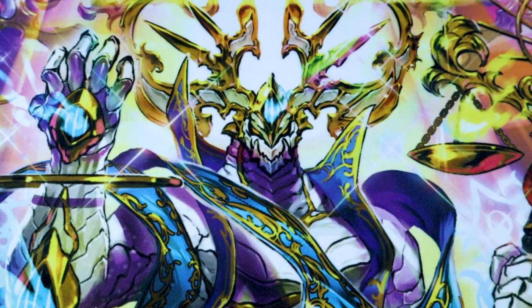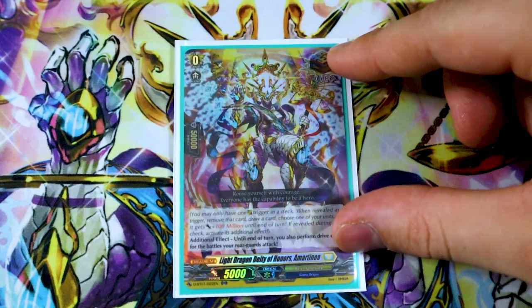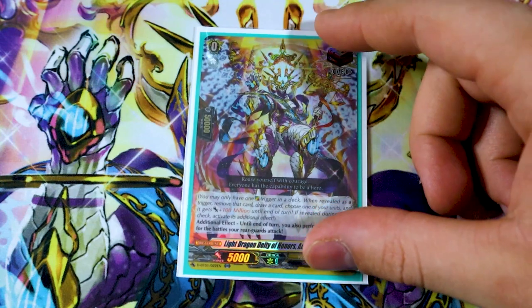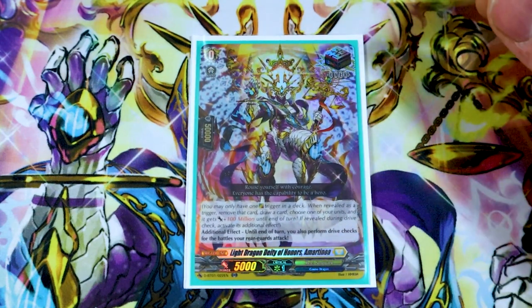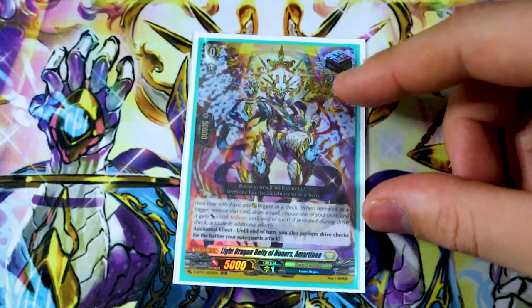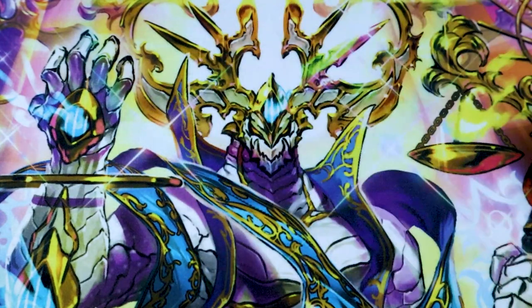On to the triggers. We got Armartanoa — the overtrigger. When you trigger check it, 100 million power, you remove it from the game, draw a card. The additional effect when you drive check it is your rear guards perform drive checks. Like I said earlier, with Blaster Dark having twin drive — if you use its retire skill and have Fasado or another Phantom Blaster Dragon in the front row, those will have twin drive too. Armartanoa is better than just giving two things 100 million power like the crate elemental.